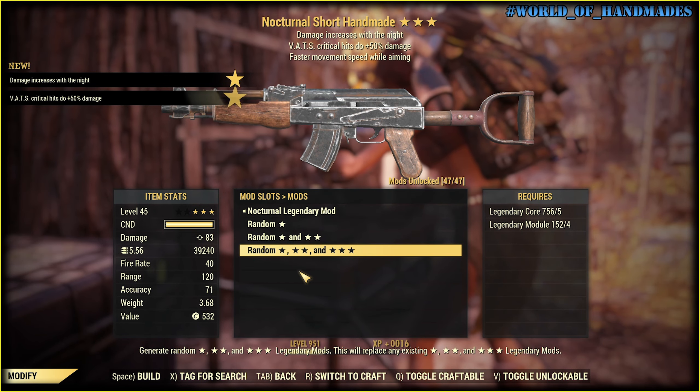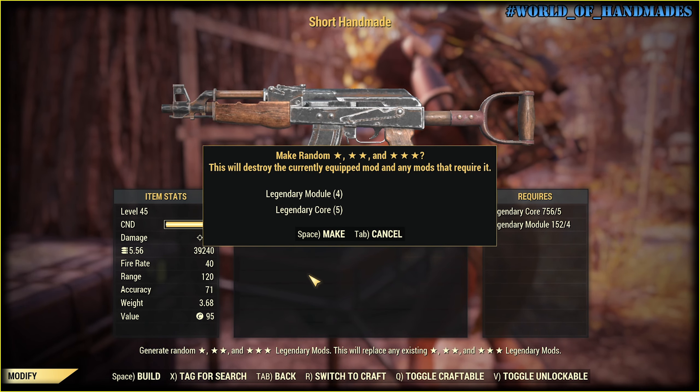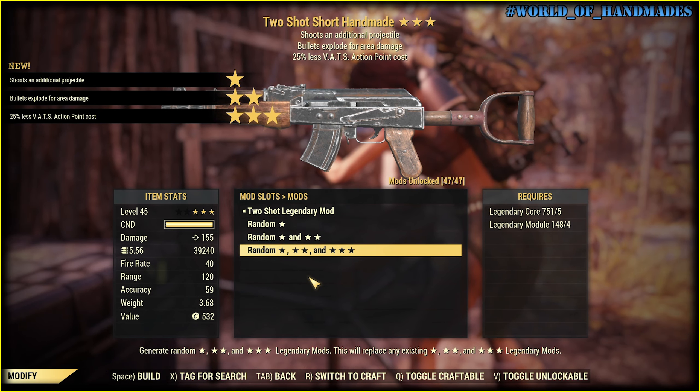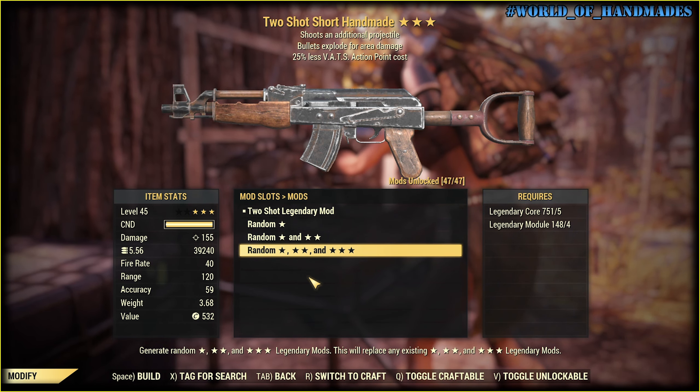Nocturnal — that's critical hits, two more damage. Nothing interesting. Here — Two Shot Explosive and less action point cost. This one actually is a decent roll. If you want it, let me know.